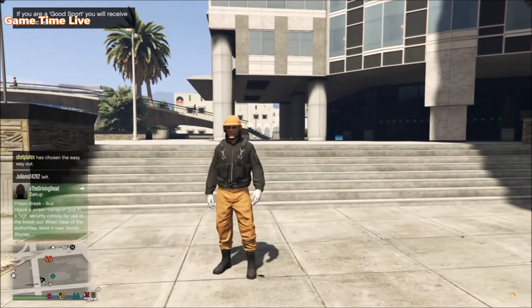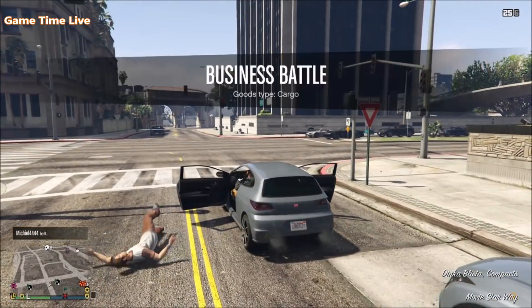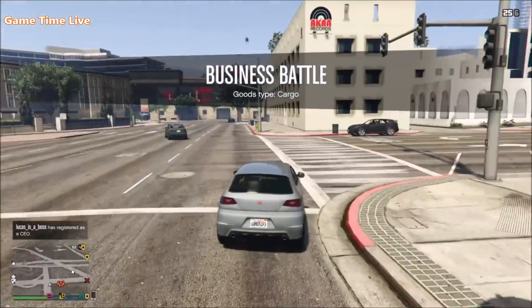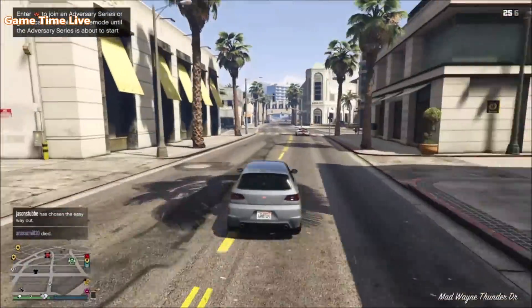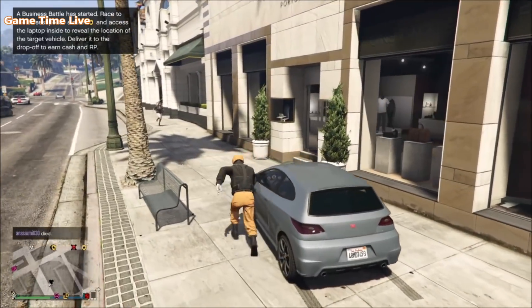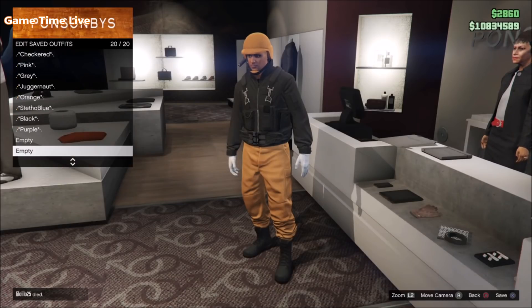All you have to do now is go to the nearest clothes store and save this outfit. This is a quick and easy method to save adversary mode outfits. This will likely get patched soon, so take advantage of it as quickly as you can and save as many outfits as you want. It's possible to get the colored red joggers and colored red helmets back with this method.